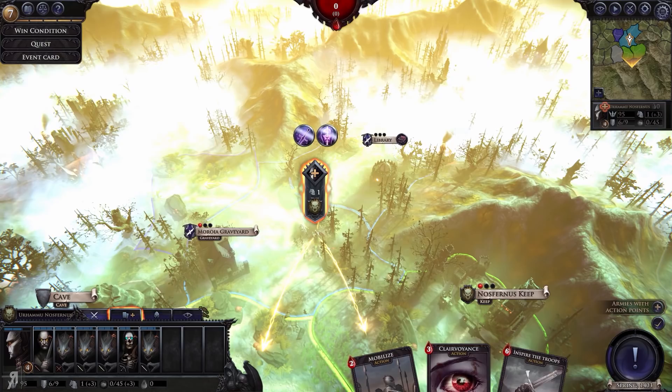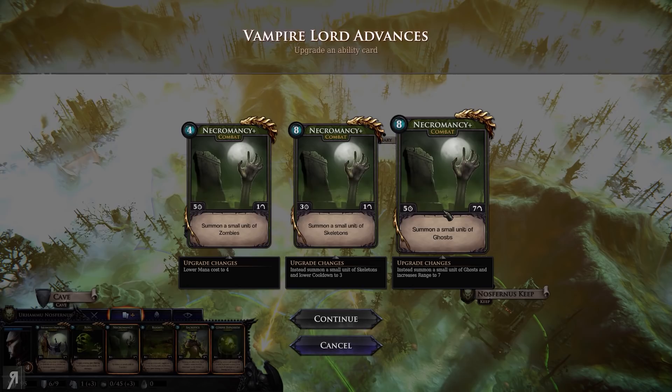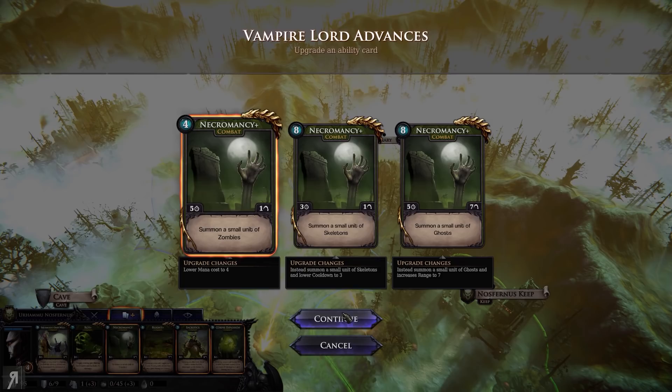Now we can get tier 3 units as well. I would not recommend going for tier 3 units without any blood because you won't be able to construct anything, but it's fun to do because you then have access to them when you get some blood. Lower mana cost to 4 — I think that actually seems really powerful. I'm going to do that, because I'm mainly using Necromancy as a way to heal myself.